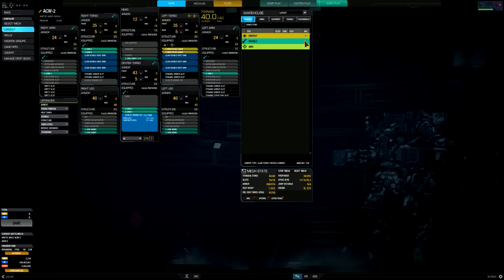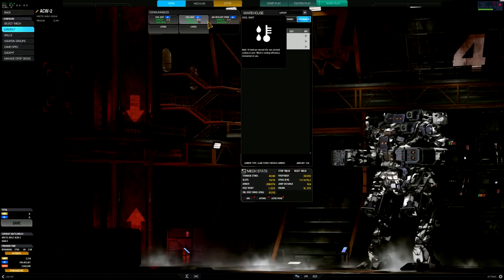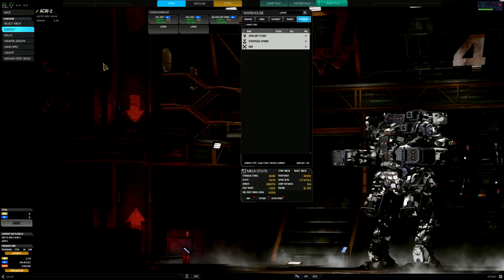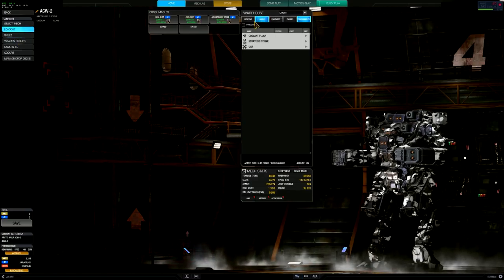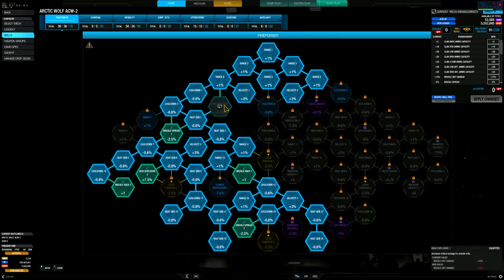Take everything I'm saying with a grain of salt — it might not be for everyone. But if you have the mech and want to configure it this way, give it a shot. For consumables, I went with two cool shots and an advanced artillery strike. This build was made pre-patch, so the configuration and rounds you're seeing are pre-patch. I know the arty strikes and cool shots received a nerf, so I might revisit it, but I've taken it out post-patch and it still serves the same purpose.